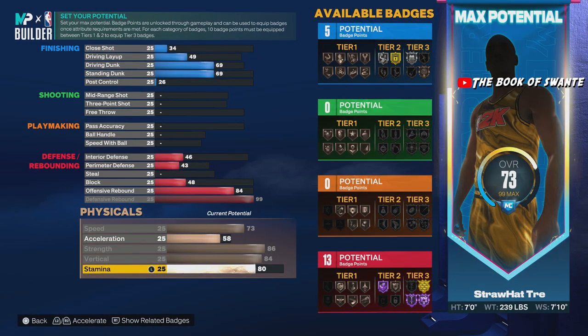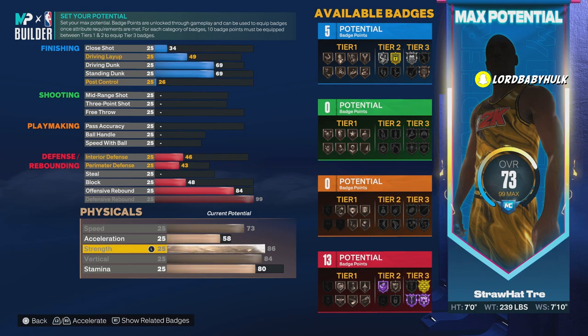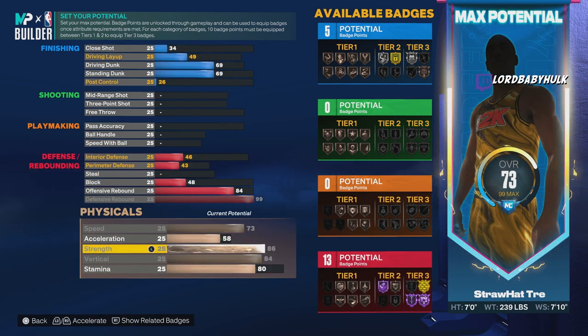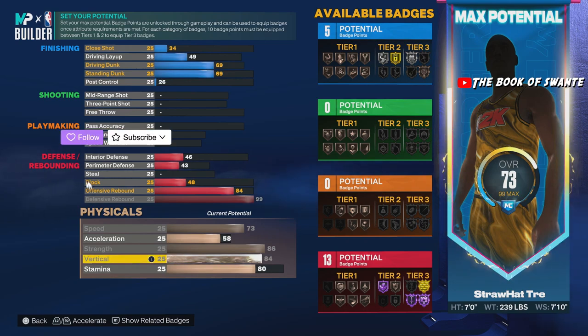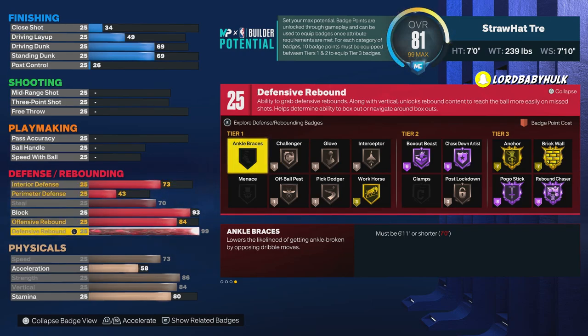Here's what we got so far: 80 stamina, you're gonna be alright. You're gonna max out that vertical — it helps with your contest, rebounding, etc. You're gonna max out that strength, which gives you brick wall in case you don't want to just spot up. You got 77 speed on a seven-foot man — that's crazy. With gym rat or your drills, that's plus four, so effectively 81. That's a 90 strength and an 88 vertical — kind of wild.